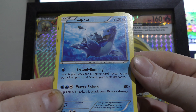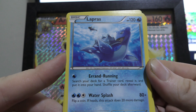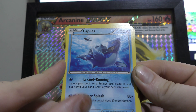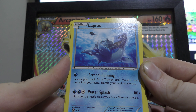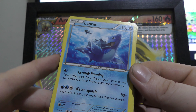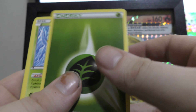We've got Lapras here with Misty in the corner art. I've seen this card being played a few times online. It has Errand Running — search your deck for a trainer card, reveal it and put it into your hand, then shuffle your deck. And Water Splash — flip a coin, if heads this attack does 20 more damage, so you could potentially do 100 damage. It has 120 HP. Really, really good basic card to have and I'll definitely keep Lapras in this deck.